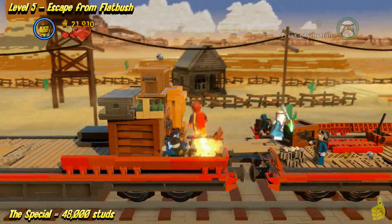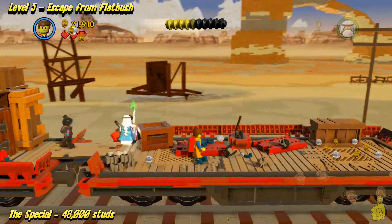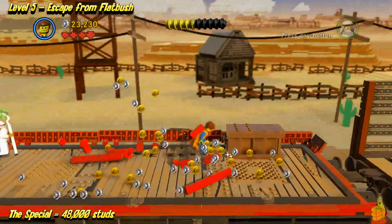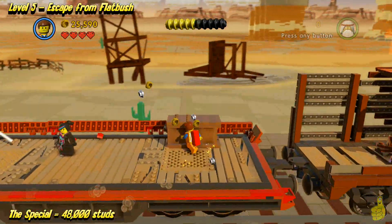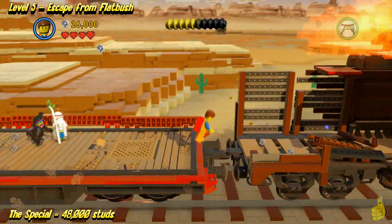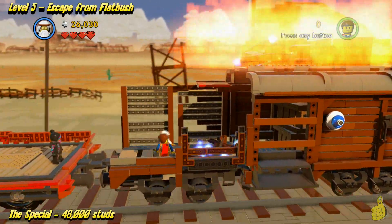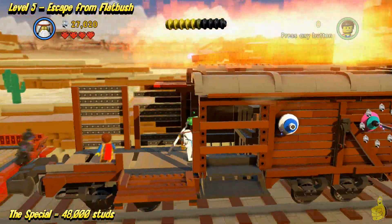Cha cha cha cha. Look at these dudes trying to electrocute us. We are the master of the craggle! Look at me drilling my way through everything — I told you that drill is handy. It would have taken multiple cha-cha's to get through that as well. The drill just makes it explode into pieces. Alright, so here we need a master builder. Let's switch on over to either Wild Style or Vitruvius.